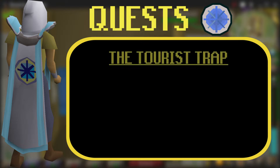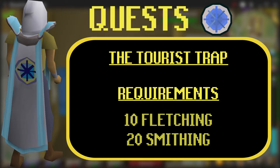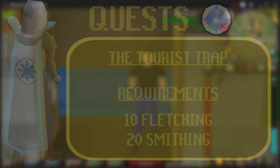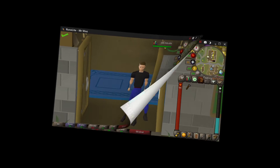One very important quest to complete in order to even start smithing dart tips is the Tourist Trap quest. The only small requirements are 10 fletching and 20 smithing, but doing those other quests I mentioned will get you those levels. It's not a long quest, but I'd advise getting it out of the way before starting this method.